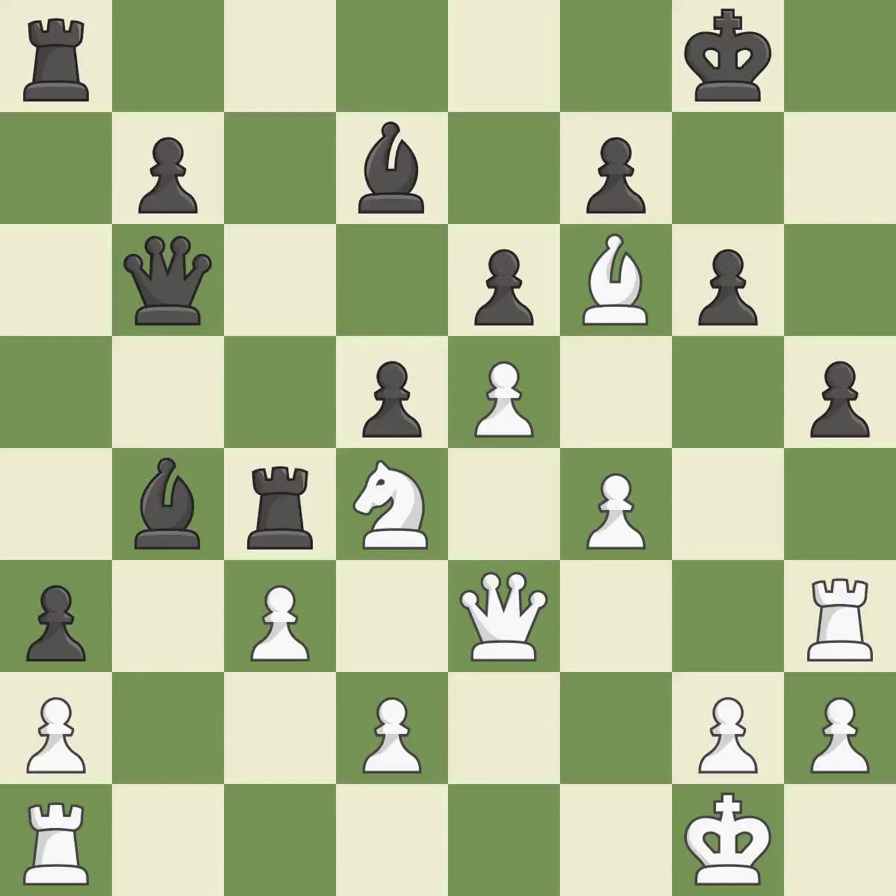A queen is lost as a result — it is a mistake. This wins a queen; this was a game-changing move, giving White a winning position. This threatens to force eventual checkmate — it is a great move. Thus, a forced checkmate is possible.